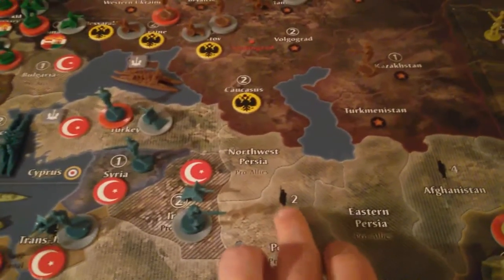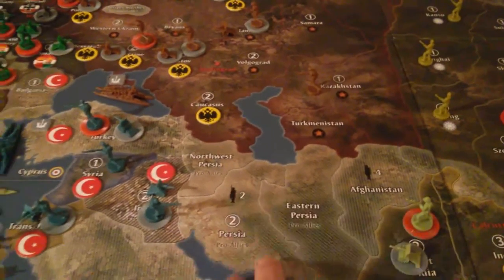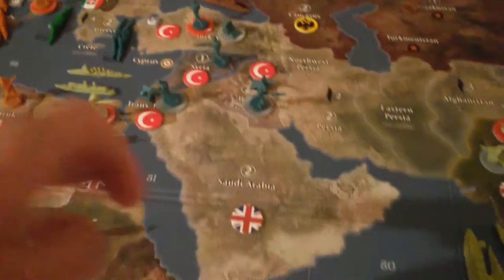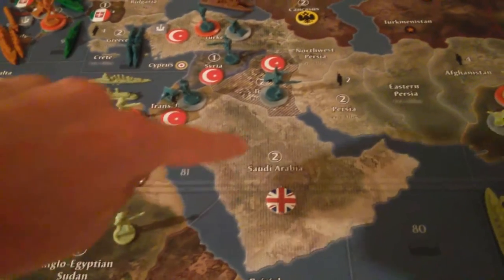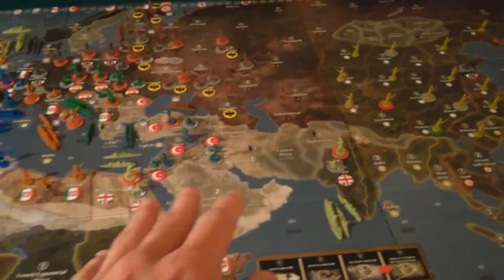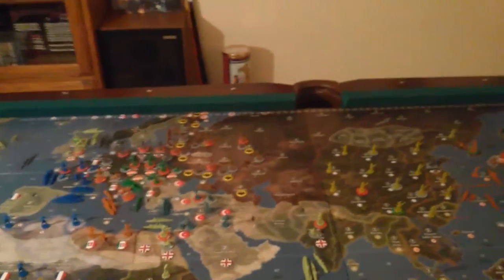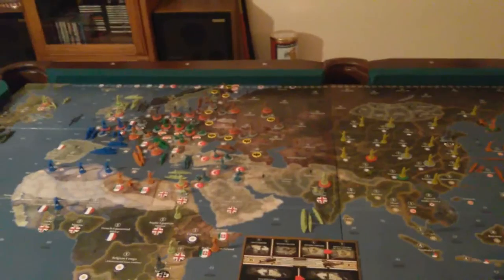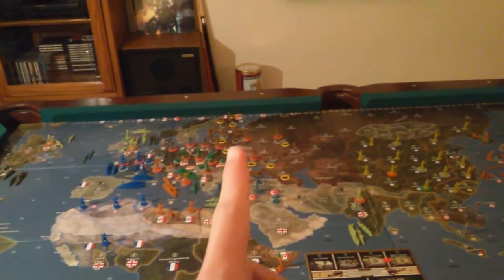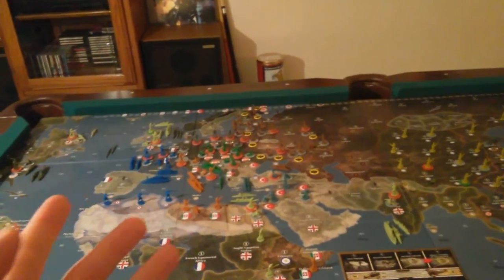Now the thing with neutral countries is these little markers here — and if you're an experienced player, you know what these mean — these no longer apply, and these territories are owned by the respective people that own them. I know that the Ottoman Empire also kind of went into this area and down here, but for the sake of this board, I just gave Saudi Arabia to them, and Turkey has all that. So yeah, that is the purpose of this game series: experimenting with the Axis and Allies 1942 second edition game board.